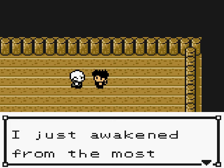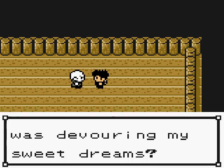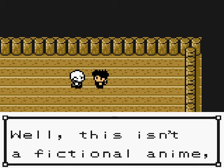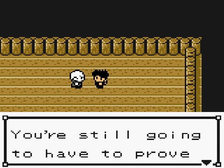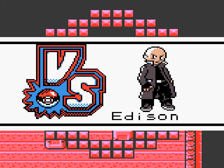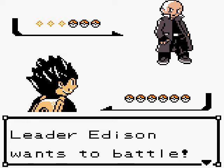The gym leader says: 'I just awakened from the most pleasant dream. What? A gang from Botan City was devouring my sweet dreams? You sacrificed yourself for me — how nice. Well, this isn't a fictional anime, so I can't just give you my badge. You're still going to have to prove your worth to me.' Leader Edison wants to battle!